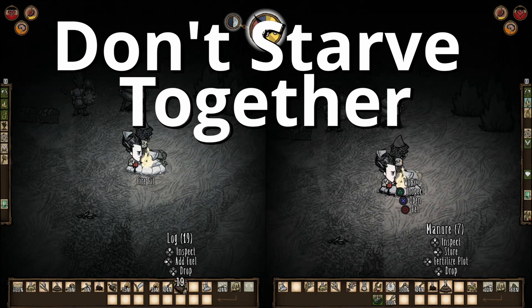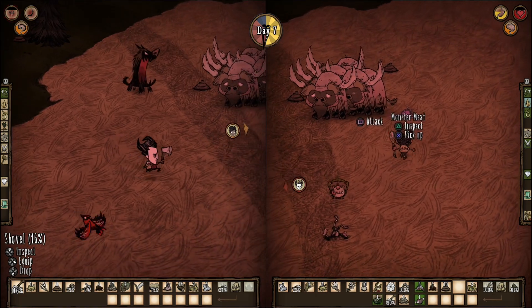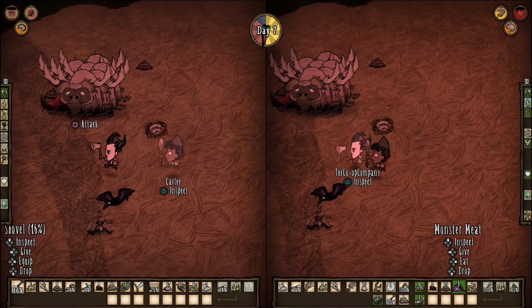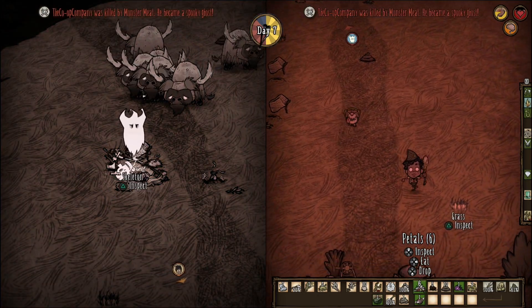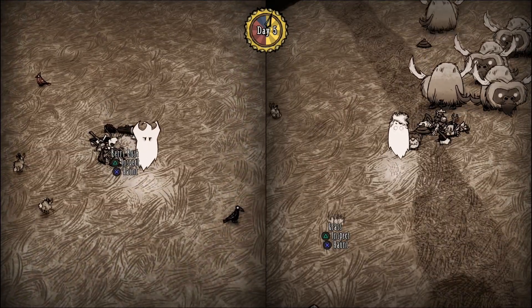Don't Starve Together takes you on an eerie tour of a dangerous wilderness jam-packed with scary monsters, friendly rabbits, pigmen, and loads of other things to explore. Your goal is simple: don't starve — or rather, don't die. Don't Starve Together will leave you on the edge of your seat as you try, try, and try again to master its mechanics.